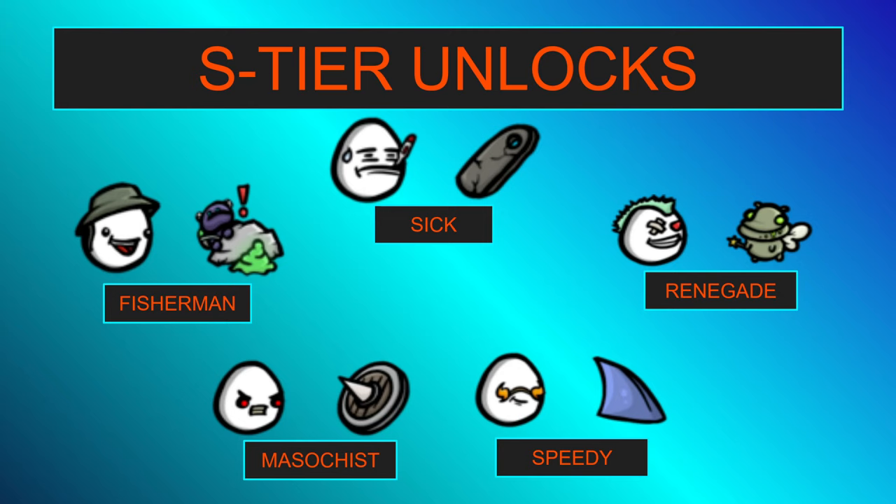It will sometimes show up when you don't want it, but between the fact that it's best-in-slot for many characters — notably the Golem, the King, and several others — and the fact that it will rarely compete with an item you're trying to build, unlocking the Masochist and getting access to the Spiked Shield early is going to help you build into the optimal strategy for many characters. So these are the five characters that you should grab first.